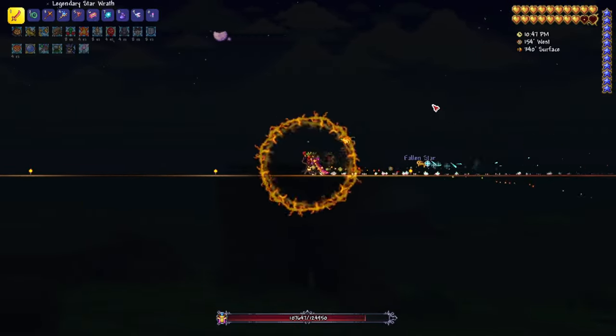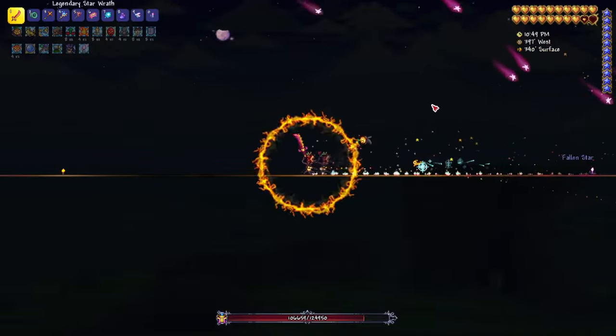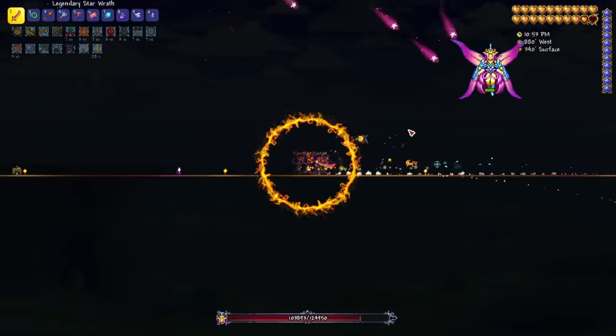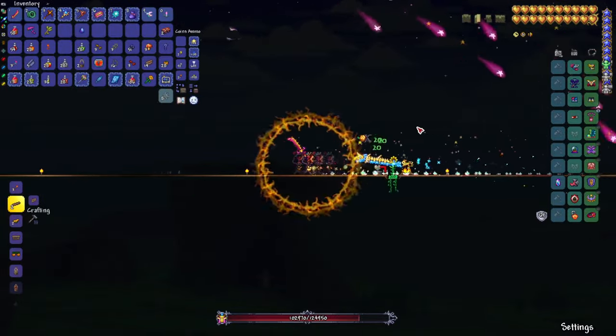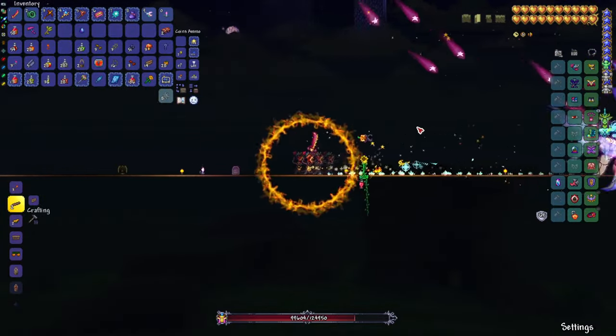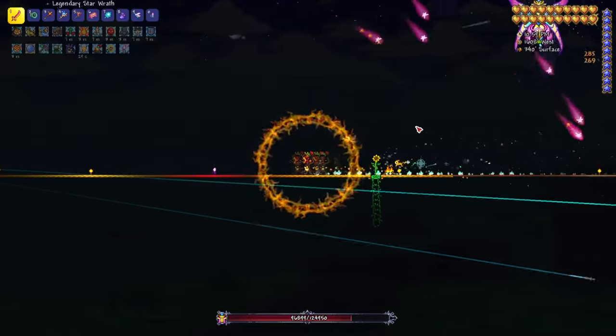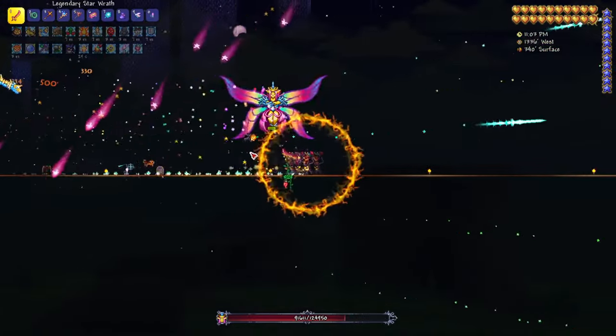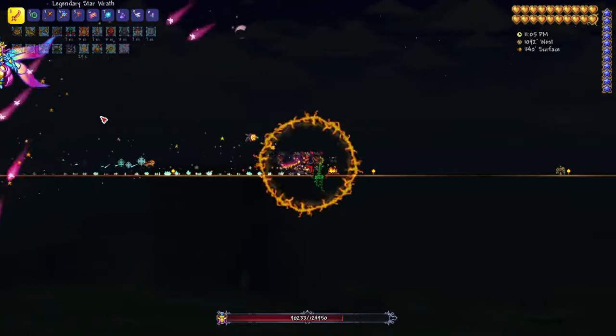The armor I'm using is pretty much based around dodging her attacks. I'm using the Brain of Confusion from the Brain of Cthulhu and the Hallowed Armor. When you attack her with the Hallowed Armor, you actually dodge the next attack, so it's very useful, especially since she's so strong.